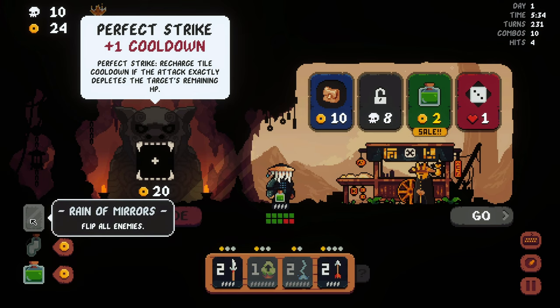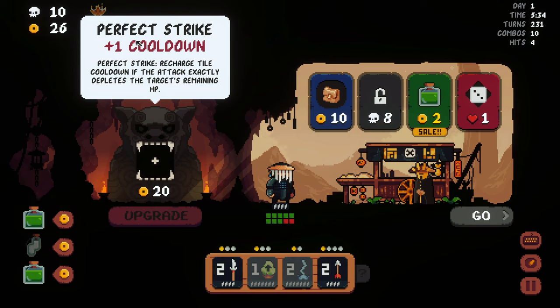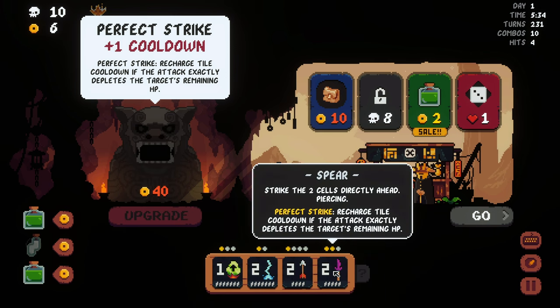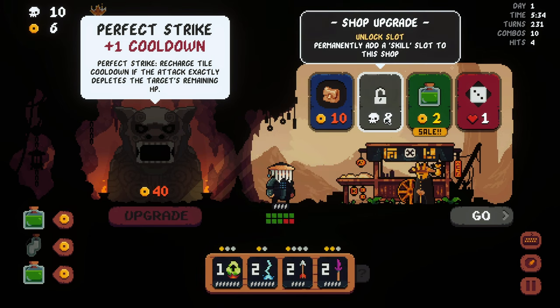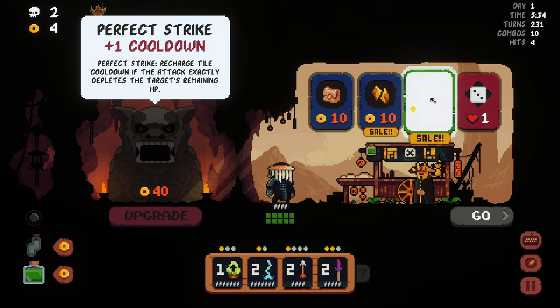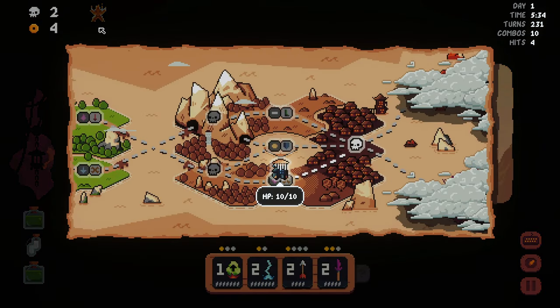Let's continue with the combo shop - we have 10 combos. Wait, wait, wait. I'll get rid of that - nice. Perfect Strike plus one: Perfect Strike recharges tile cooldown if the attack exactly depletes the target's remaining HP. Yeah, let's buy that. Let's see if that's gonna work - two damage only. We upgraded that one, let's use it. We buy another one, re-roll and restock the shop - already worth it with only four points.